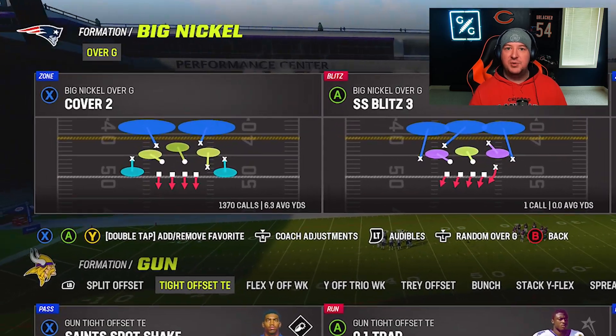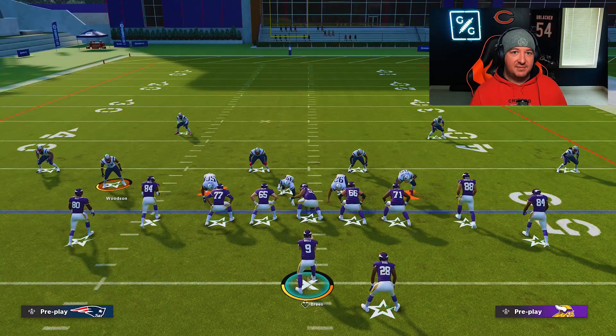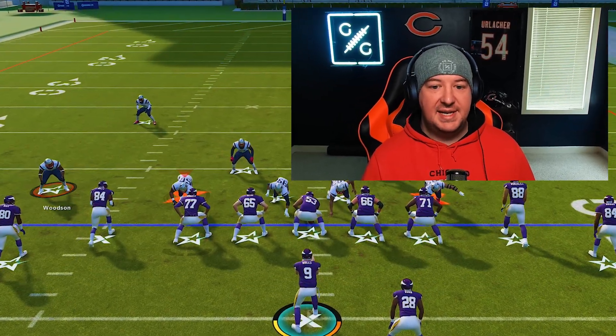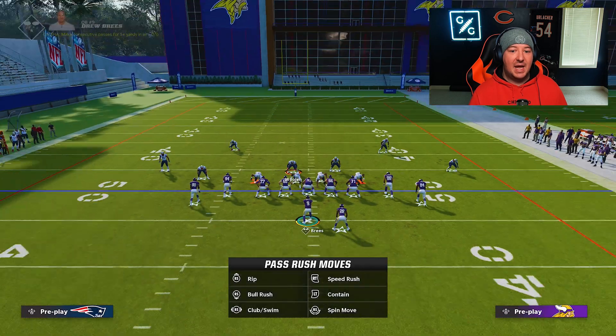We're going to break this down out of my favorite defense, as well as the most meta defense in the game right now, so this is going to give you two different looks. Let's start off first with the big nickel over G. In the big nickel over G, all we're going to do is choose any play. Any four down linemen defense in the game is really what I would recommend to stop a 0-1 trap. What we're going to do is we are going to pinch our defensive line — this is kind of our first start with this, and it's very easy.